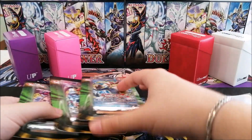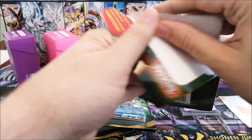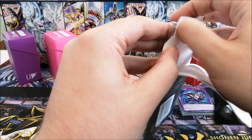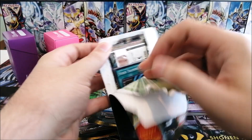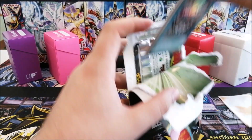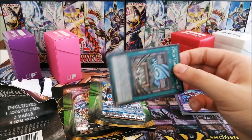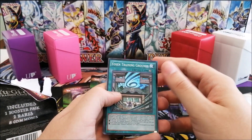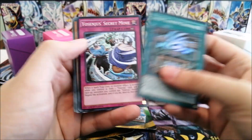I could have gotten some Spell Rulers, Dark Crisis, and Pharaoh's Servant, but I was a little restricted in my budget because I wanted to save money in case I found more mystery power boxes, which I did not find on this trip. That was a little disappointing, but maybe in future trips — I do love those boxes.